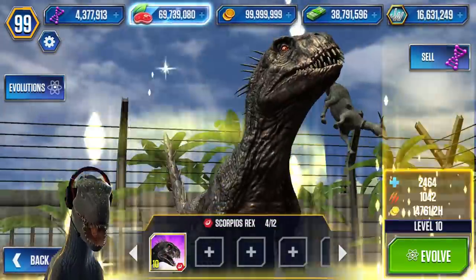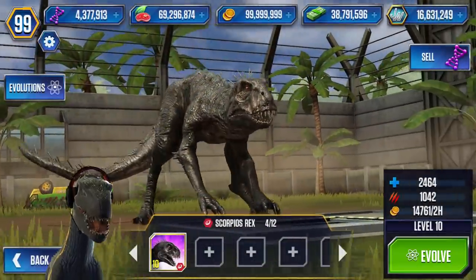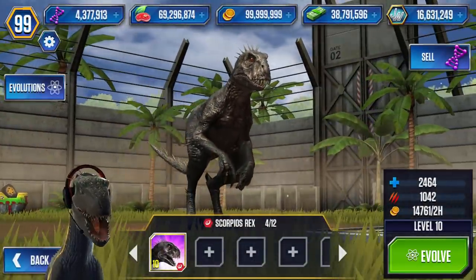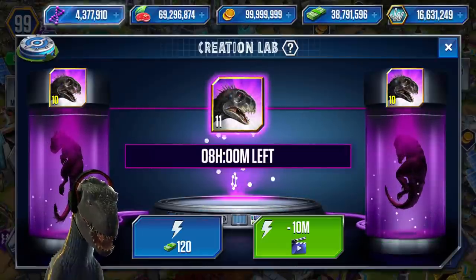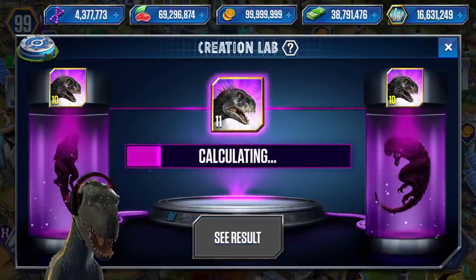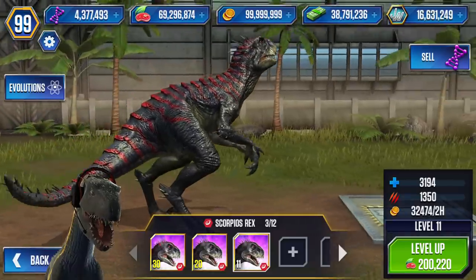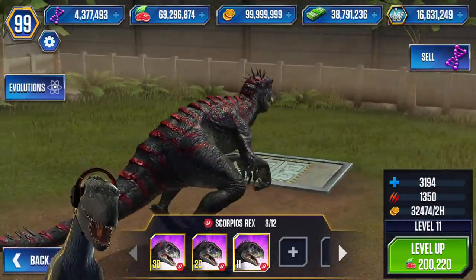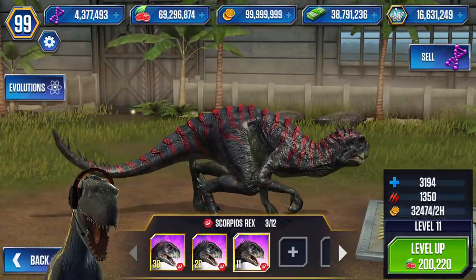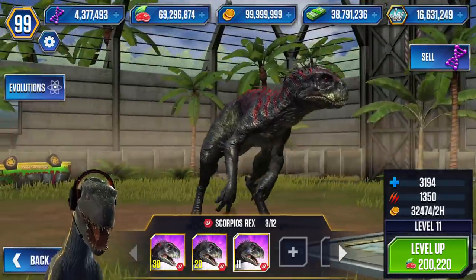Let's feed you to level 10 and see that code go. Awesome, that is so cool. Now let's evolve you to the second evolution, level 11. There we go — two Scorpius Rexes have been fused together. Whoa, look at that — it's got the red stripes down. That looks awesome already, I love it!